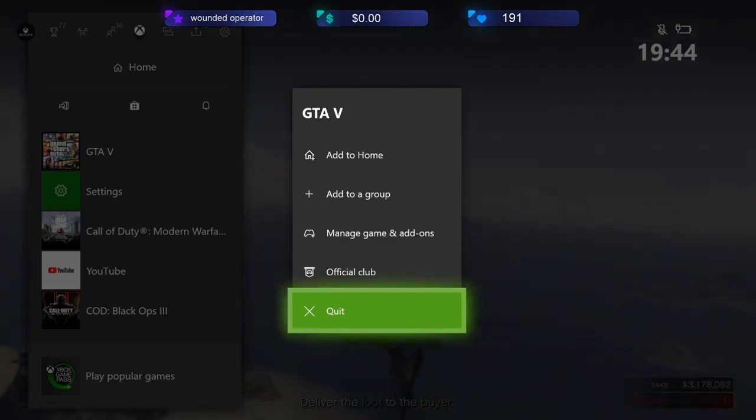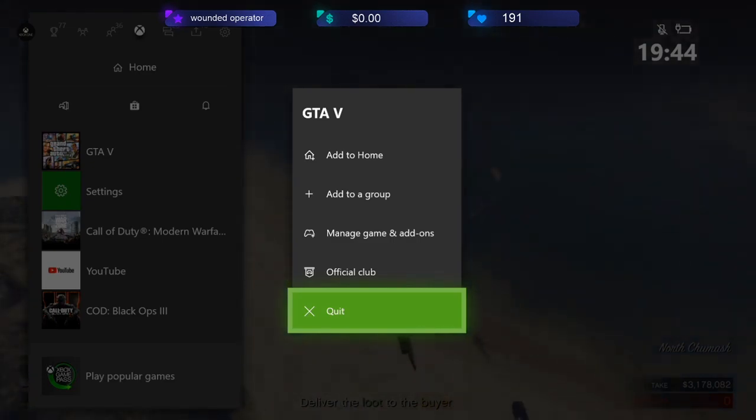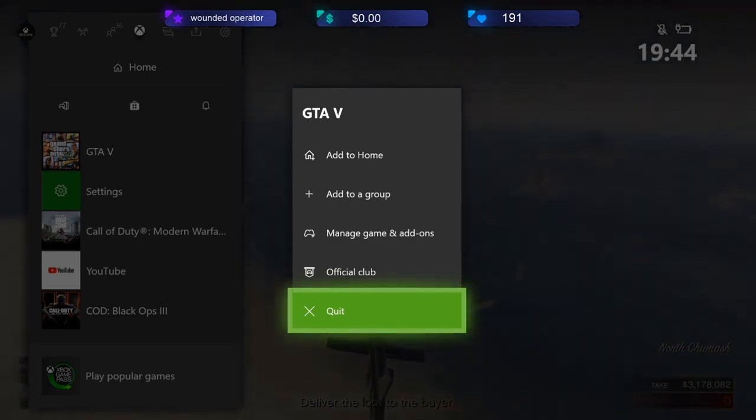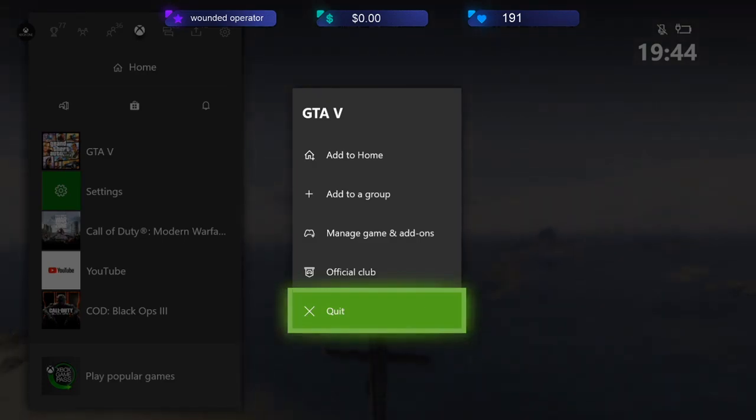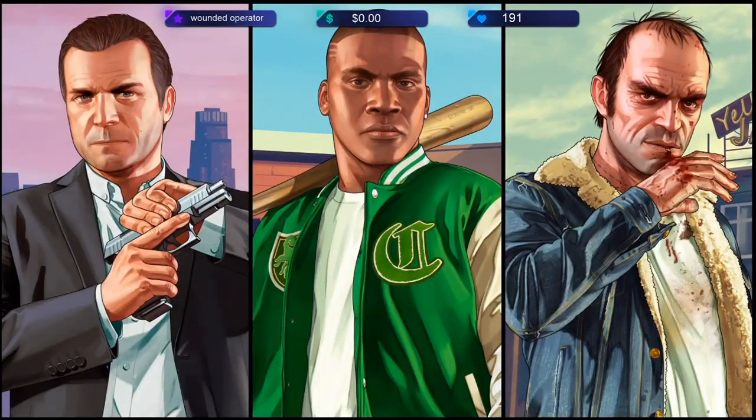When you're close to the buyers, the host — which is me — has to press the Guide button, go down to GTA, press Start on that, and then hover over Quit. On PlayStation it should be similar, just make sure you can fully close the application. On PC you could press Alt+F4. You want to wait on the quit menu until your friend gets very close to the buyers. You'll see a little green flash on your screen just before the buyers show up — you can press quit then, or wait until the buyers appear, but as soon as they show up press quit as fast as you can.